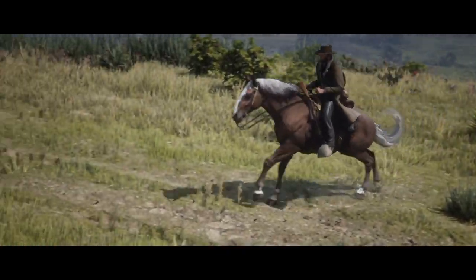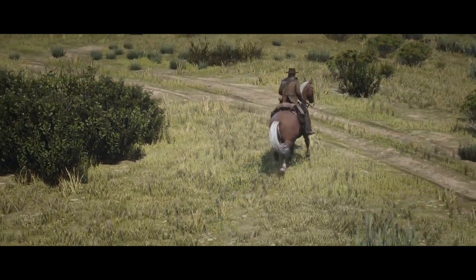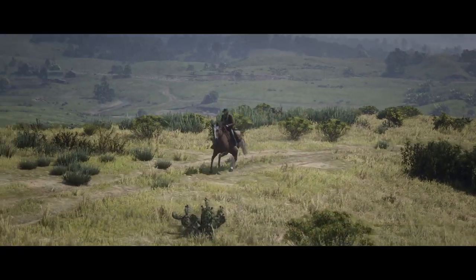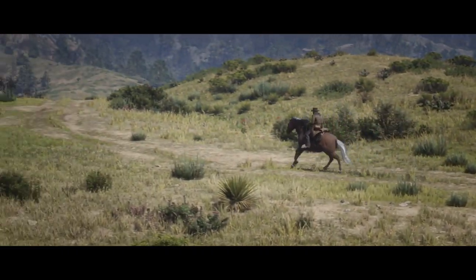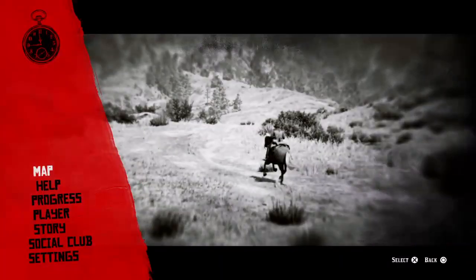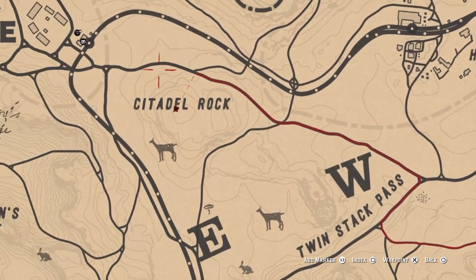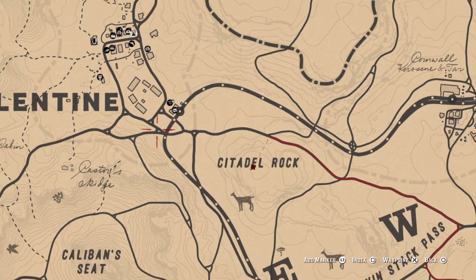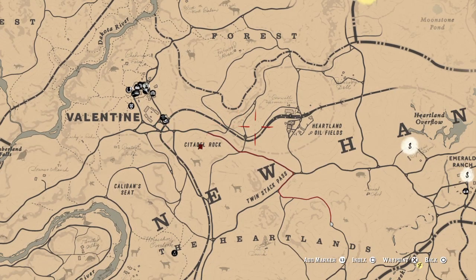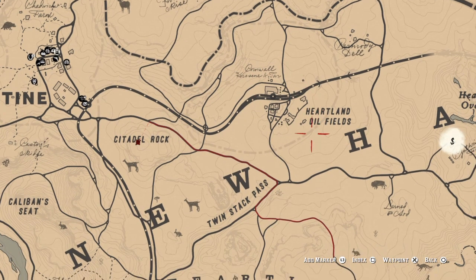Anyway, the location where I found this guy is — it was in a herd of wild Kentucky Saddlers, which is kind of unusual. I used the binoculars to actually scout him out and find him. And it's nowhere near where I actually am at the minute. He's actually found — I found him around Citadel Rock, which is near Valentine in between the Heartland oil fields. If you find any horses around the oil fields they tend to bolt really quickly because they do not like the noises of this refinery here.